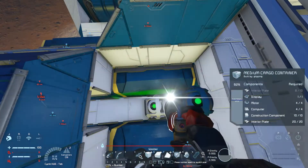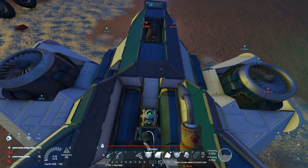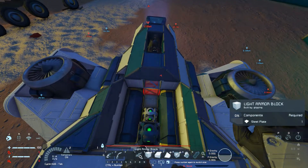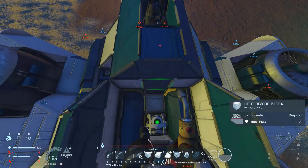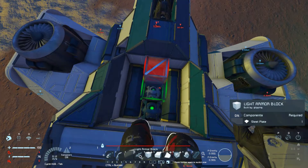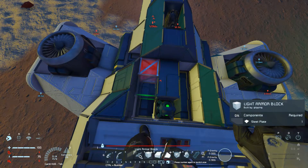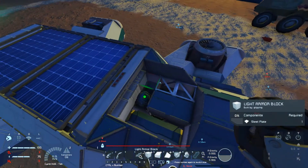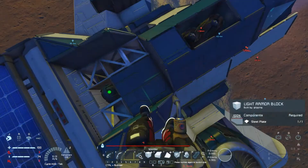In that cargo container. And then we can put down some heavy armor blocks. Oh yeah, I don't have hydrogens — can't really check. That's thrusters, that's fine. Plain light armor blocks would be fine. Put that one down. Got it. Weld it up. Put that there, and there. Weld it up. And some light armor right up. Can you go down there? Okay, convoy arrived safely. Got all those, and these and these.